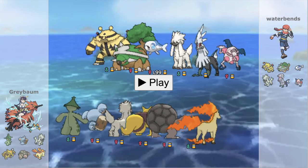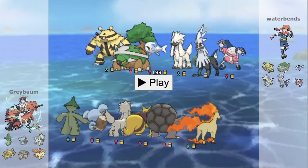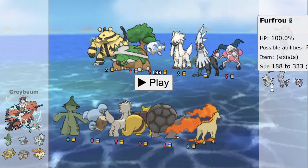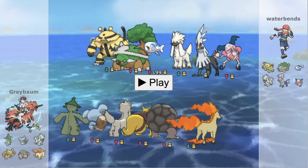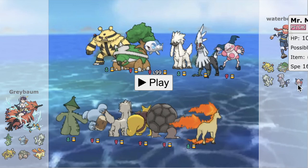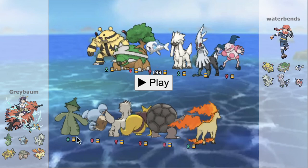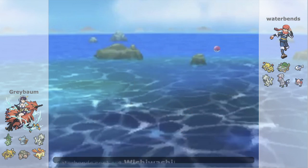Here we have Grey Bomb facing off against Waterbends in SM. Teams here are interesting. I like our Cacturne — Dark Pulse looks very hard to switch in on for the opponent's team, and if we can get a Spike up, that's going to be really nice. Kadabra is always an interesting Pokemon because of how much power it can have, especially on a Life Orb set. Mr. Mime is kind of a good resist, but Shadow Ball still hits it relatively hard and we should be able to overwhelm throughout the course of the game. From their side, their own Mr. Mime could be annoying because its STAB combination hits us relatively hard.